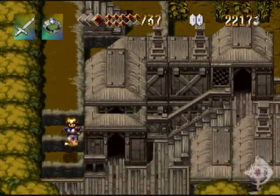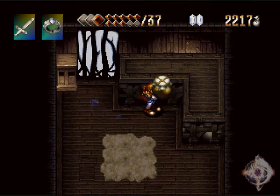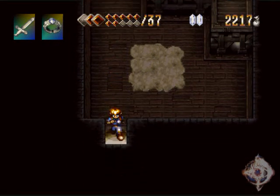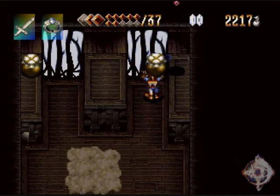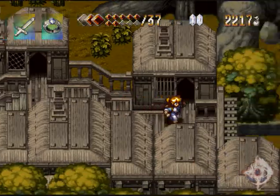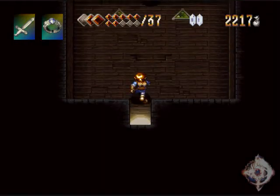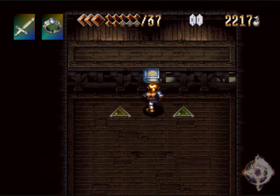Let's just go up here and see if we can find something. I need to find out where the prison is. Another empty place. At least some healing — good. How about here? Also empty. The prison is somewhere. I think it could be here. Nope — it's a save spot.